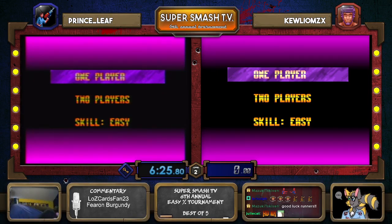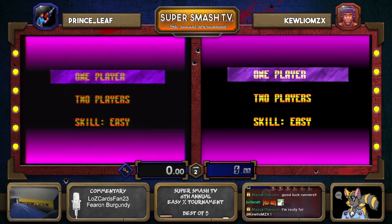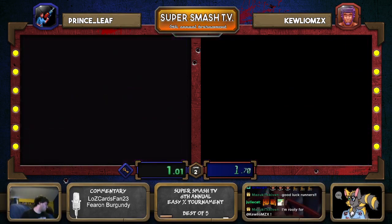Just getting Prince Leaf ready to go here for game number two. There is the reset of the clock — so much for that 625 head start that I was joking about. Although with that much time, even I could stand a chance in this. 625 — that'd be one heck of a head start in the Eliminator for American Gladiators 2.